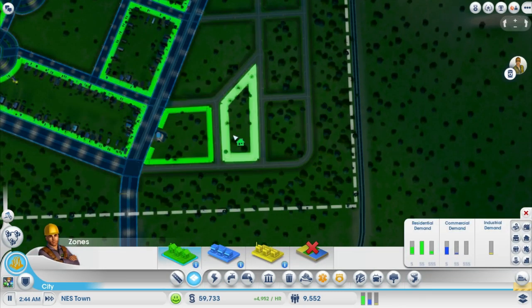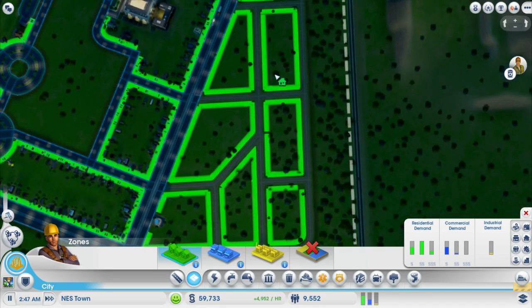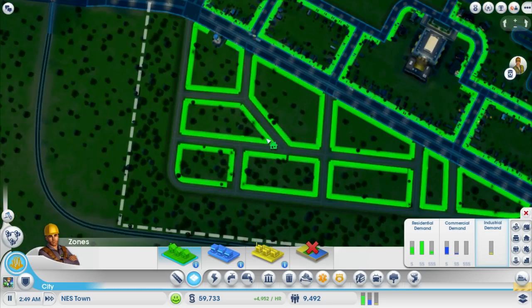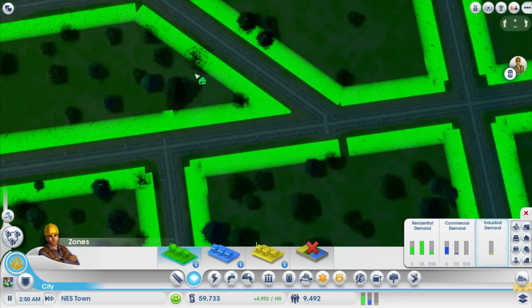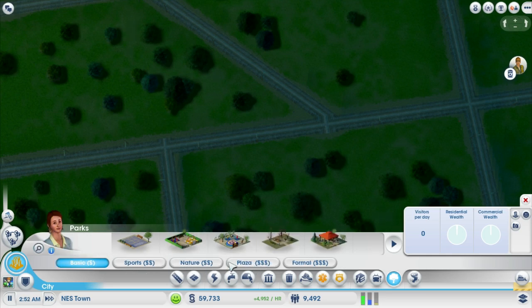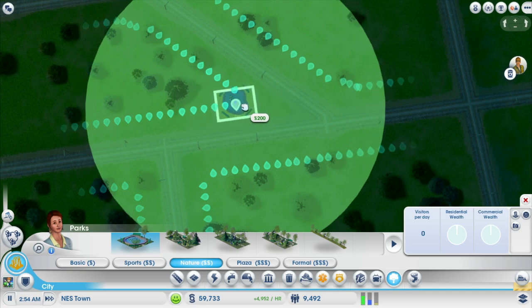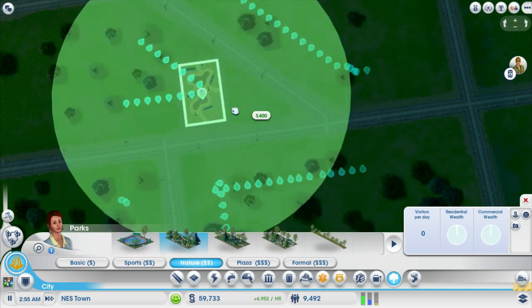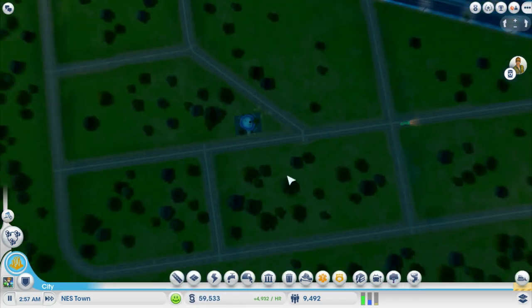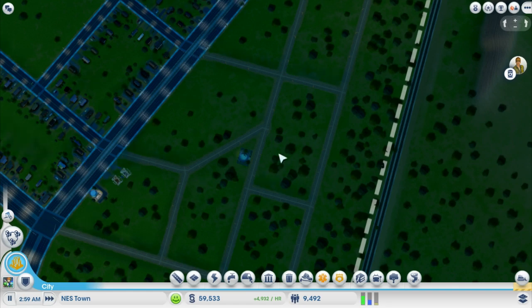This area here is all going to be residential. With this corner we can add a park, so I'm going to go with a nature mid-wealth park. Nothing else is going to fit here so we might as well put a park in there. A little pond — there we go, isn't that wonderful!